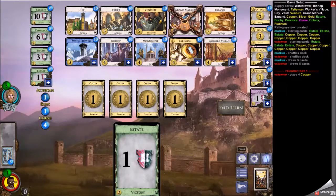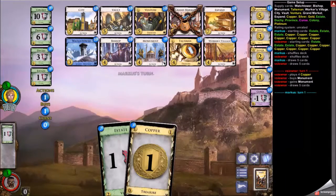I didn't want to get the Bishop to trash, which means I would want the Expand. How do I get an Expand? I think the best way is with Vault — also with Vault you're guaranteed to get a Grand Market. Another idea that crossed my mind was a Workers Village/Watchtower engine with Monument and Bishop, and maybe open a Talisman to empty those piles quickly.